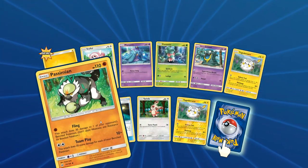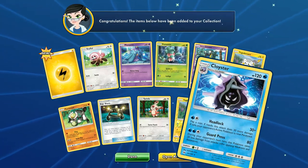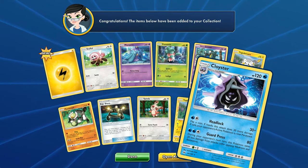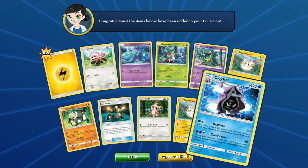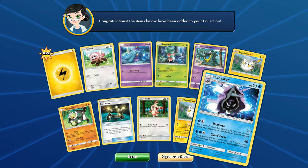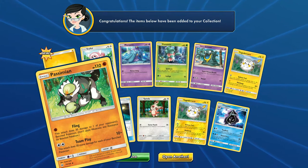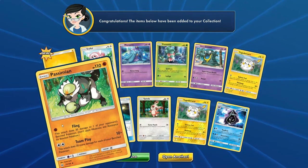Passimian - that's a popular deck right now. Let's see what our rare is. Cloyster. Not great luck so far. Let's see: Headlock and Guard Press. Really nothing special here, I can't really see a use for this at all. But Passimian is a pretty good uncommon to get. It's very popular with the Mew decks right now because of its Team Play attack.